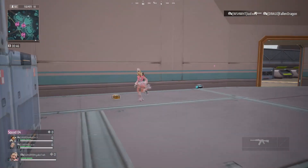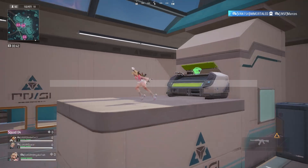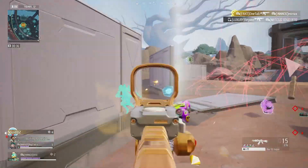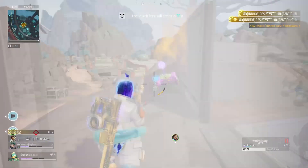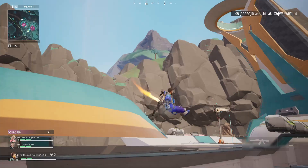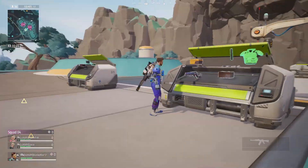Let me show you what most top players do in this situation. It's called trading damage. We took 60 damage in just a couple of quick shots. But here's the thing — when you trade damage back fast, it messes with your opponent's head. Suddenly, they're unsure whether to heal, reposition, or push. That moment of hesitation gives you the upper hand. Pro players master this technique because sometimes a quick trade can be the difference between retreating safely or getting wiped.